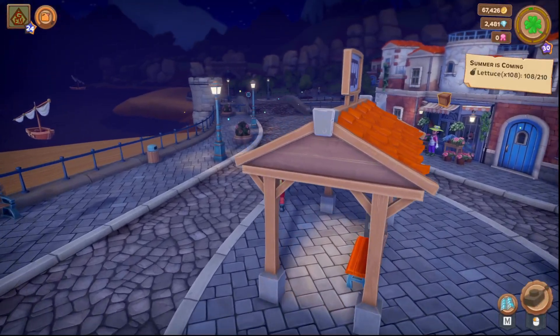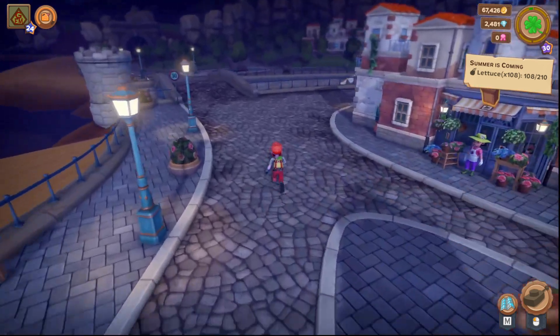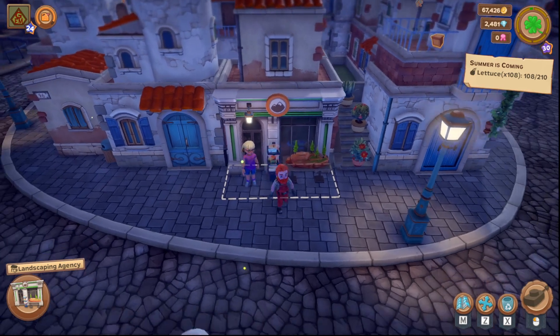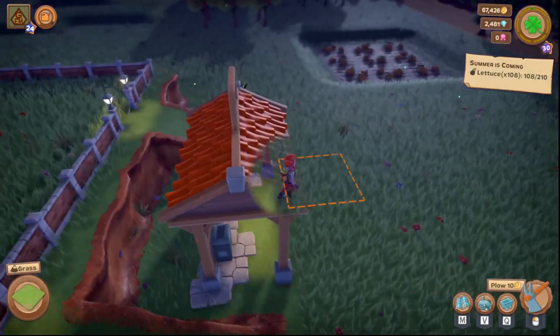Welcome back. We're looking at a little more Farm Together 2. We are at a point where we were able to unlock the landscaping agency, which costs 20 of the metals or gift certificates, so you can build that in town and once you do that you go back to your farm.